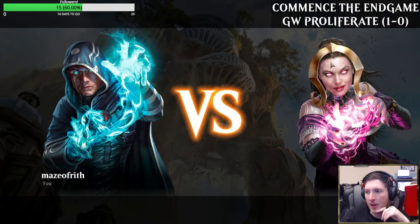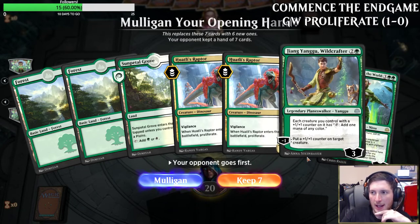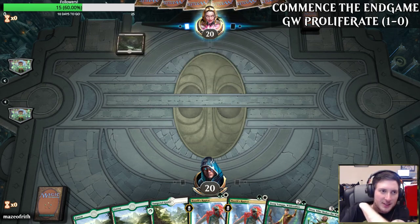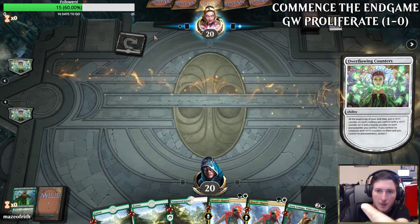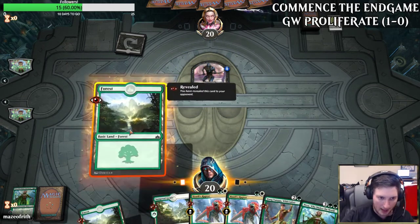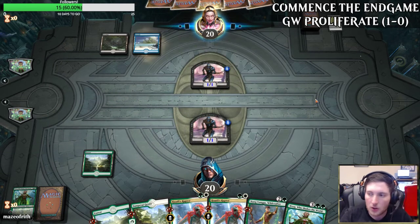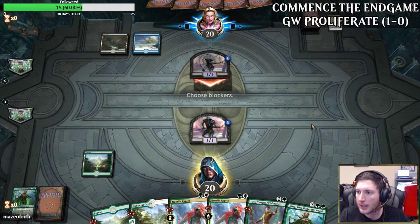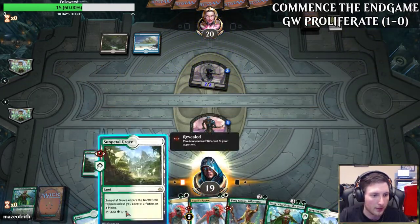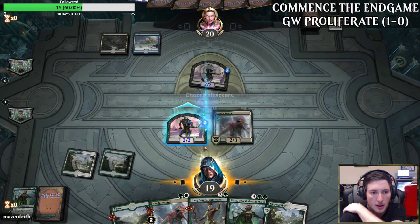Straight back into the queue for another game with Green-White Proliferate in the Commence the Endgame event. This hand — we get an amassed counter on one, which we'll get to proliferate onto on turn two with Raptor, and then Xiang is a pretty reasonable curve still. Duress is going to take one of our planeswalkers — Nissa, okay. Opponent amasses and we draw back up Nissa. We play land and pass, but if we get to proliferate onto our zombie we break serve. Opponent looks to trade but we're not looking to block. We play Sun Petal Grove, deploy Raptor, proliferate onto our 2/2, and attack for one — it then grows into a 3/3 at the end of turn.